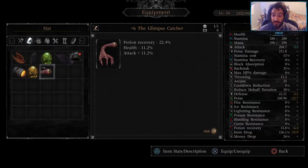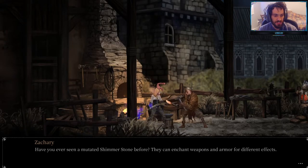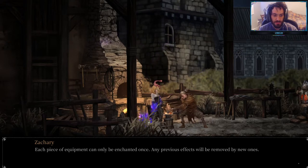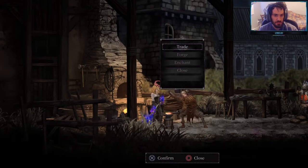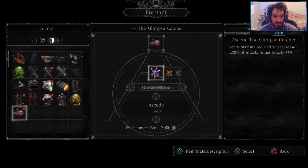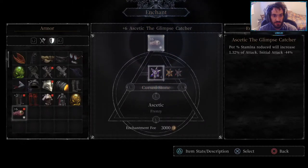Let's go ahead and talk to the smithy — Forge the Glimpse Catcher. It's going to take shimmer stones and cash. Now it's at plus three — let's get it to plus six and then plus seven. That's good enough; we don't need a hexagonal shimmer stone right now — at plus seven we only get an extra 0.3% attack. This will increase it by plus 15, so now we're at 219.7 attack. Let's go to Enchant — we're going to put a Curse Stone in the Glimpse Catcher: per percent stamina reduced will increase 1.32% of attack, but initial attack is negative 44%.